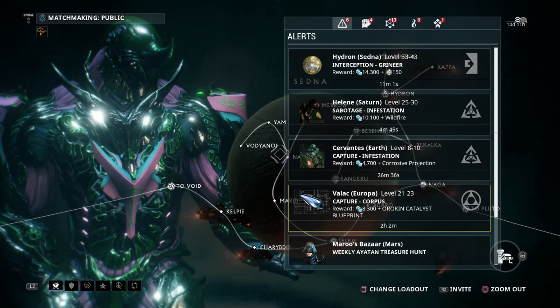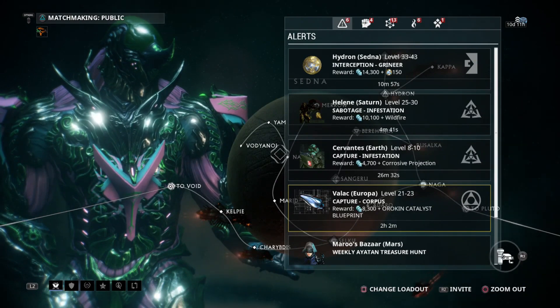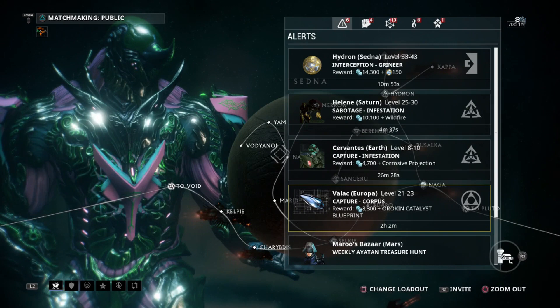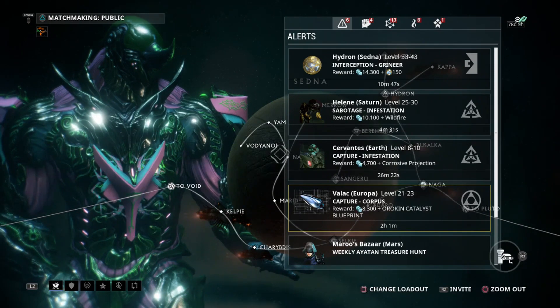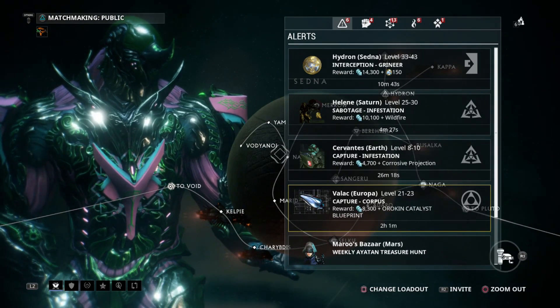Hi, it's me Vamp, and I already have a video — I'll post a card to show how to get Orokin catalysts and Orokin reactors without spending platinum buying them in the market, which is simply to do alerts.